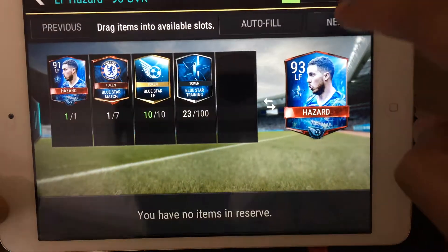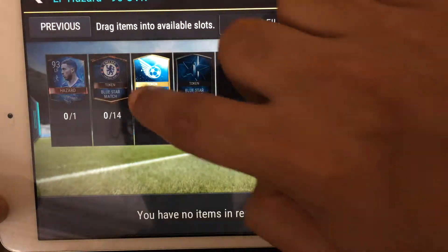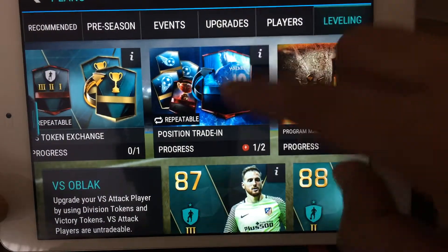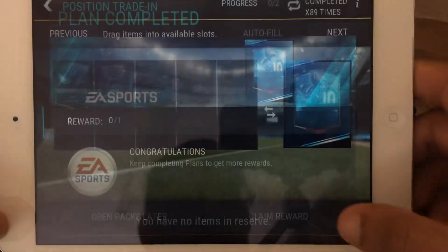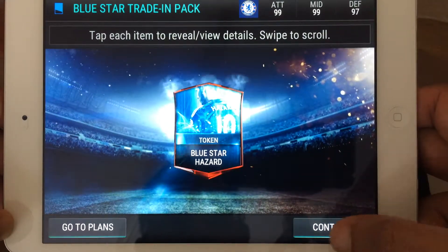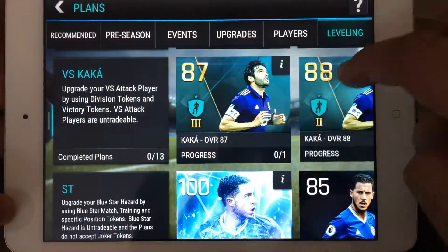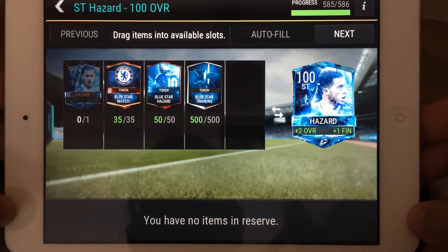Go all the way back to the bottom and take one from left forward — this is the one we're taking. Go all the way to the top, auto-fill, claim that, claim the reward, open the pack. Now go all the way back and go all the way down to this, auto-fill that.